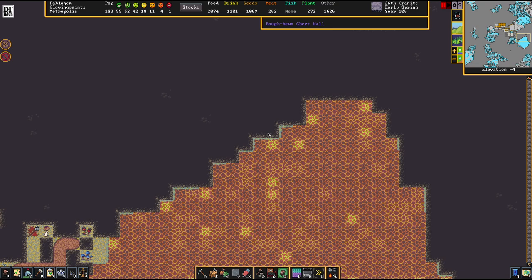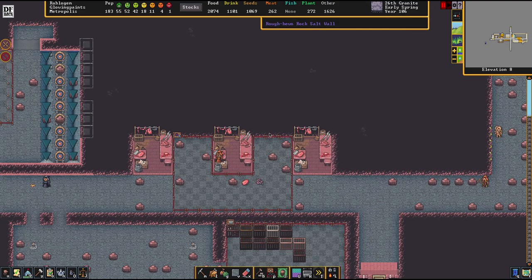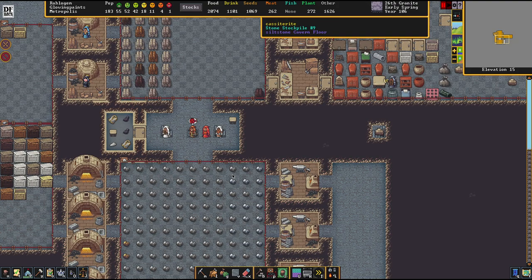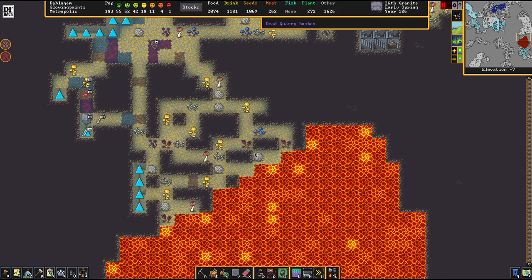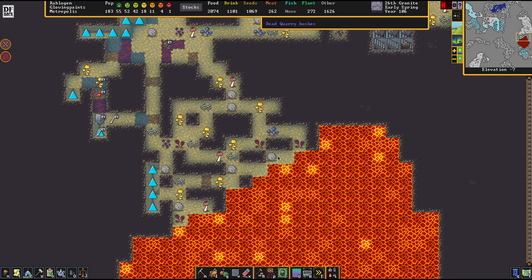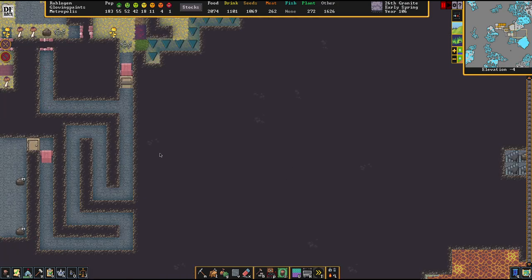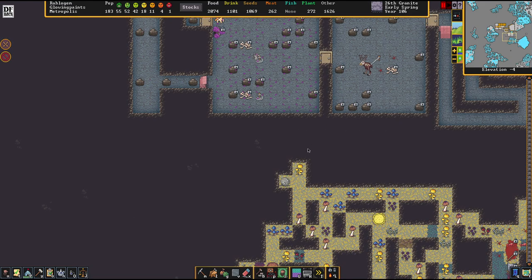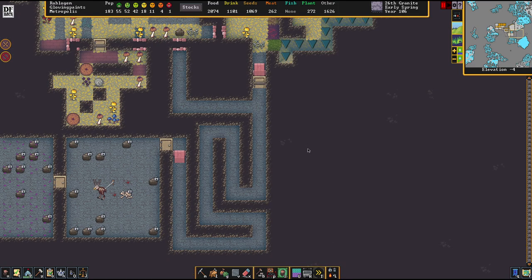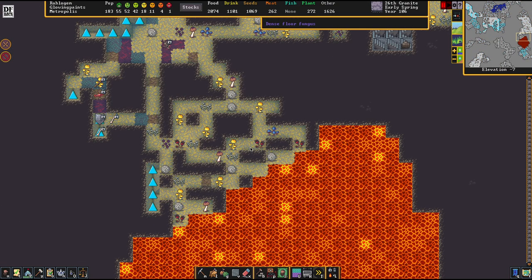Originally I thought I'd be pumping that stuff all the way back up and making a nice magma forge somewhere around there. But then I realized I would do that during my own gameplay series. For a tutorial series, this would go way beyond. So instead, we're going to make a magma workshop down below. We're going to take the magma from here, pump it up three levels, pipe it around and make a nice reservoir. I'm also considering using this as a bit of a disposal zone for monsters. You can have a lot of fun with magma.